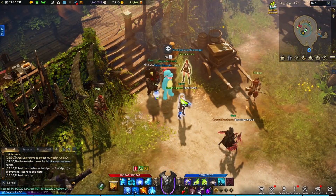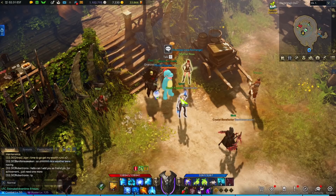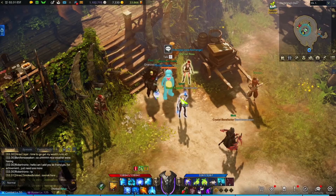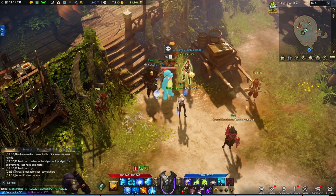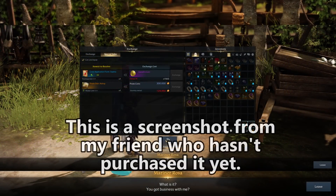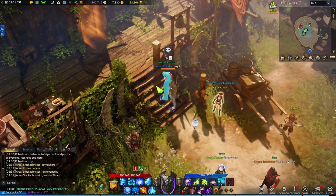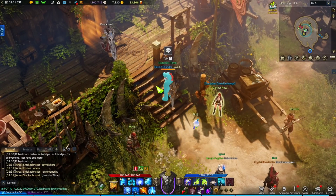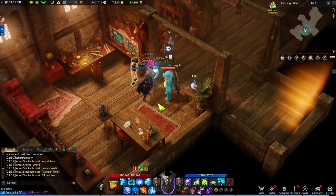After you've done those two reputation things, this next step should be the last part you focus on because it's pretty expensive — you can use your resources for other things prior to this. The Astray ship isn't that important early on, but if you're at that point and want to get it, it costs 300,000 pirate coins. You buy a quest item from the vendor — she sells something you interact with to receive a quest. The quest tells you to go talk to Black Fang, and you say you'd like to make the Astray.